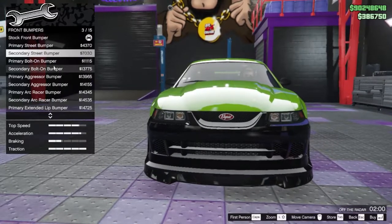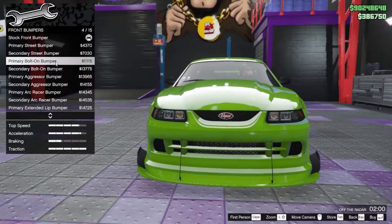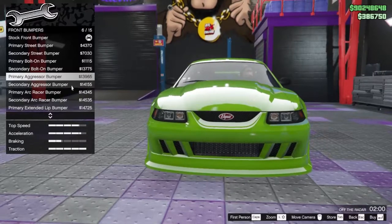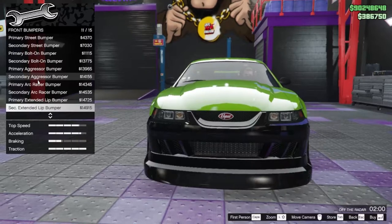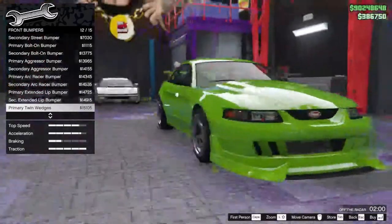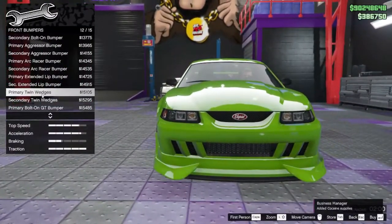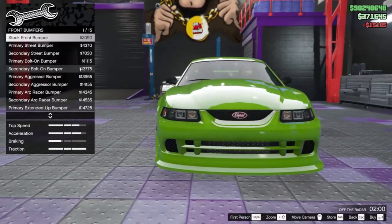There's the secondary street bumper, which uses your secondary color. Then the bolt-on bumper — that looks pretty nice. The primary aggressor, that's pretty nice. The arc racer is pretty nice too. Then we got the extended lip, the twins — I like that one. Last one is the bolt-on GT bumper. I think I'm going with that one.